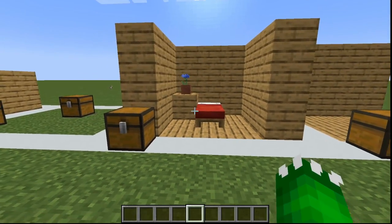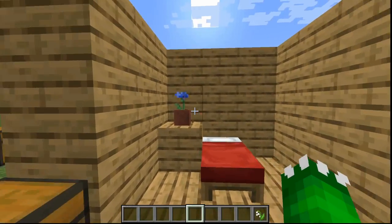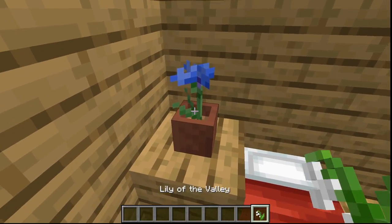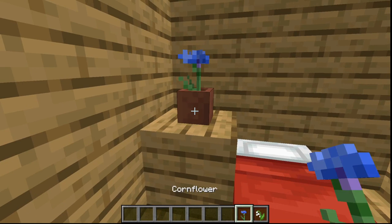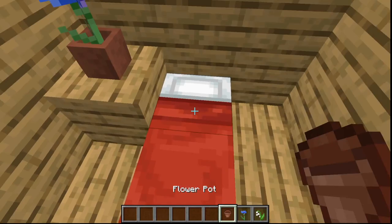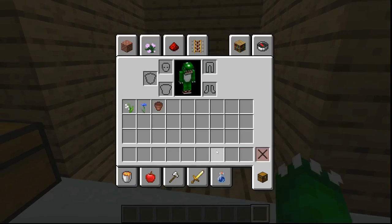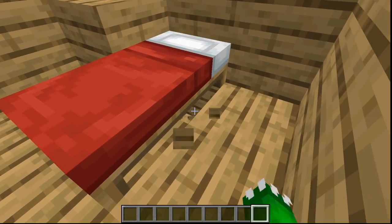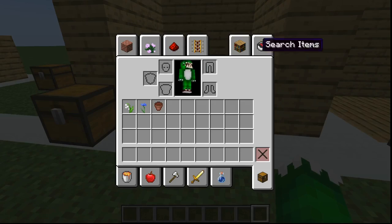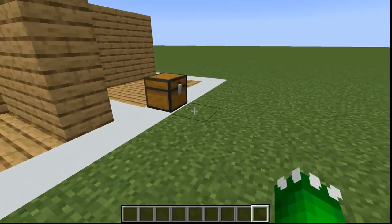This next one is really more of a test than a prank. Let's say your friend has something like a flower pot — you can change the flower in the flower pot to see if they notice. Just keep changing small things in their room: maybe break the block under their bed to see if they notice, or change the bed color. That one's probably obvious, but you get the gist.